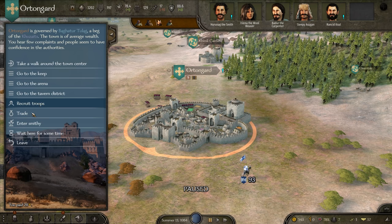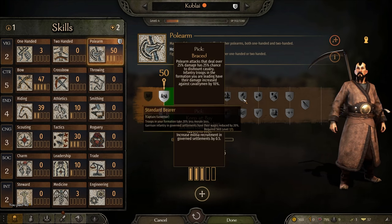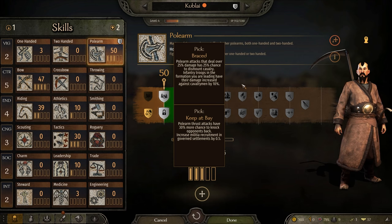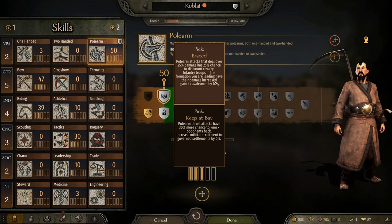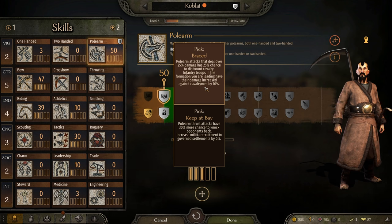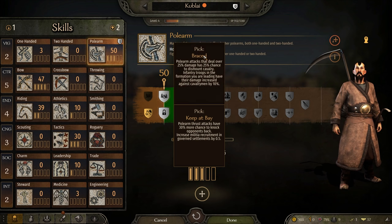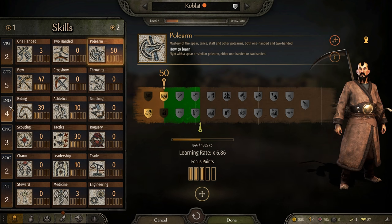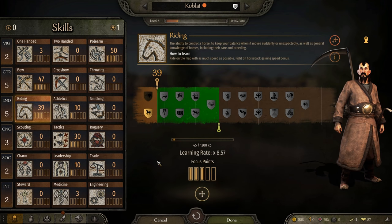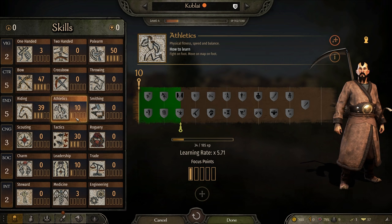Let's see - recruit troops maybe. I think I do. Oh, level up as well - I think that was polearms, right? Yes it was. So I can pick brace - polearm attacks that do over 25% damage have a 25% chance to dismount cavalry. That's really, really good. I'm going to put the focus points into riding by one and maybe polearm as well. We want to get polearm, bow, and riding maxed out as soon as possible, and then athletics later on if I need to run around and do stuff.